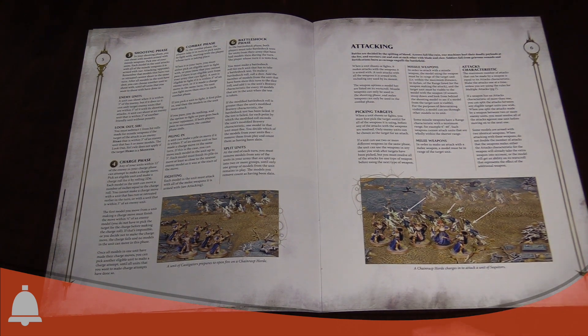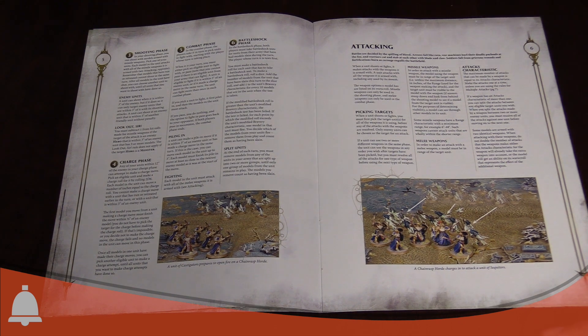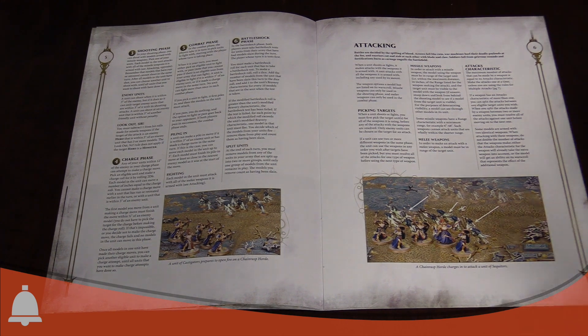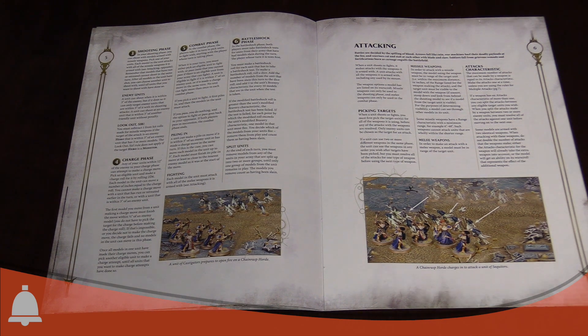Speaking of ranged attacks, there's now a Look Out Sir rule. You subtract one from any hit rolls made with ranged weapons if they are targeting a hero within three inches of an enemy unit that has three or more models. So if you're shooting at a hero who has friends within three inches, you're at minus one to hit — which is a huge deal. It doesn't apply to monsters or big guys, but it does mean you can protect your characters now, which you couldn't do in first edition.